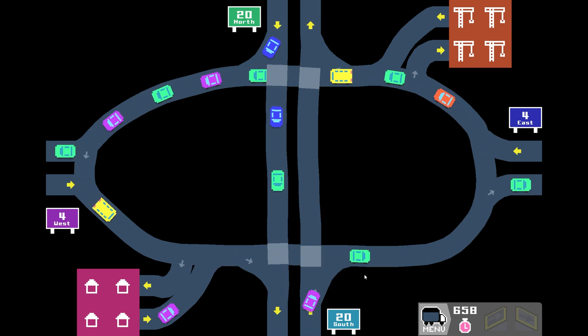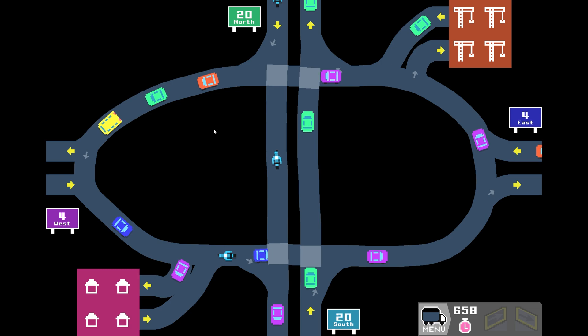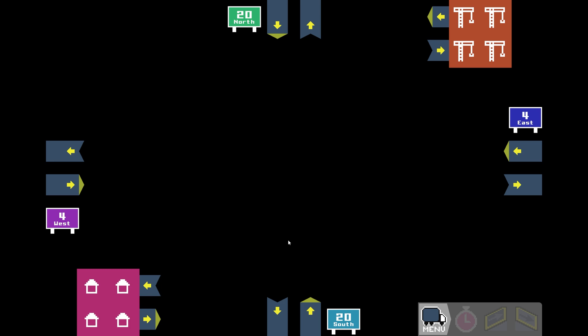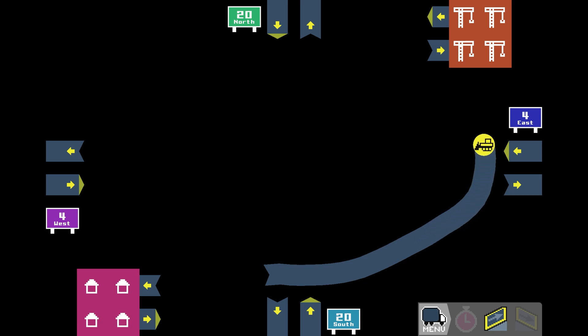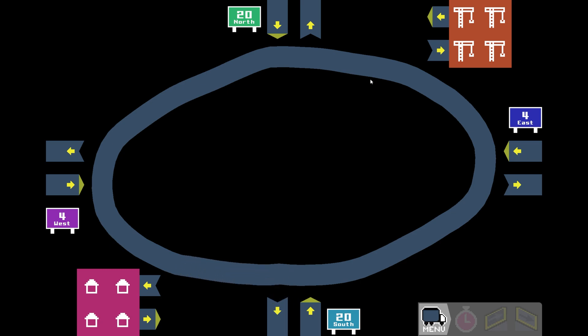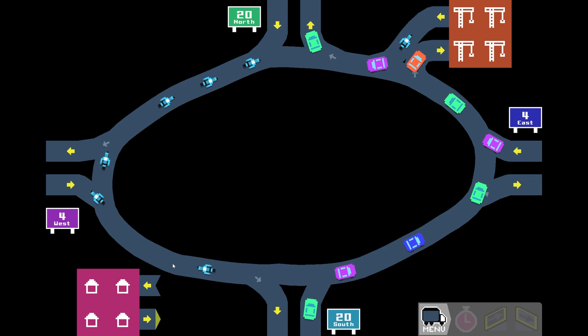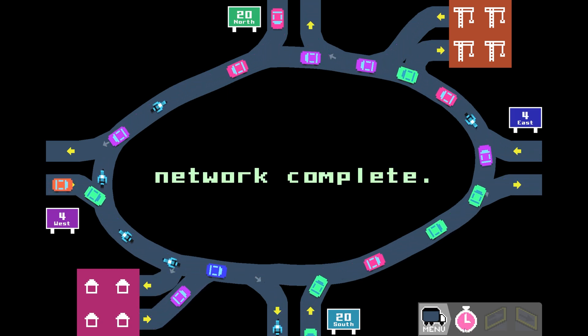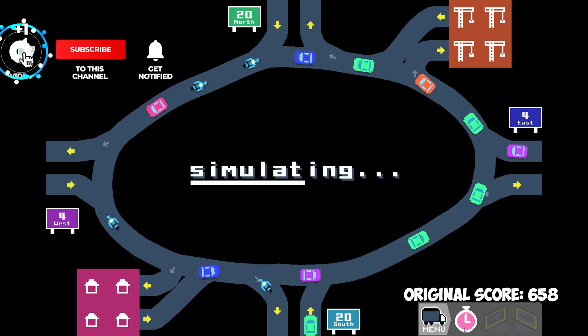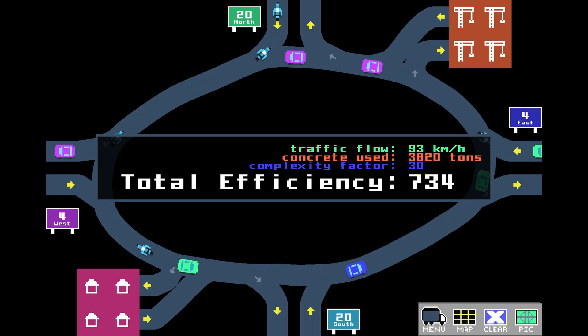I am not entirely sure if we actually need these through roads right here. Maybe we can save ourselves those — I'm just going to try. We can always build this one back in a heartbeat, but it should actually be enough to just have a roundabout here. Let me clear that. We need to have a roundabout and we're going to come straight through here, up to 4 East. 4 West is all the way around on the other side. Back down to 4 West, all the way around and back in — this is our basic roundabout. Now I just need to hook up all the roads. And that's a 734, and that is a nice improvement. Let's move on.